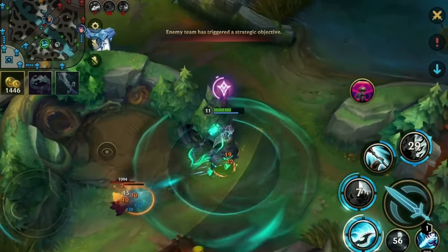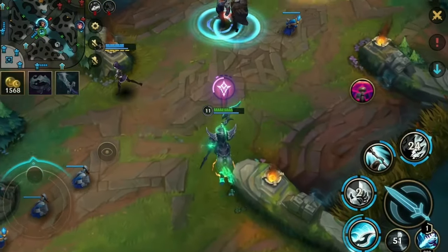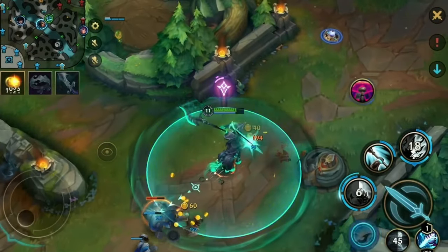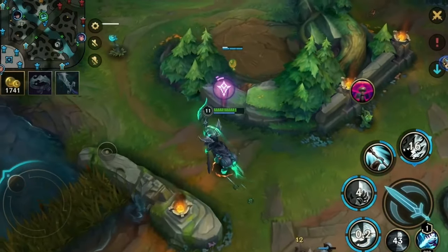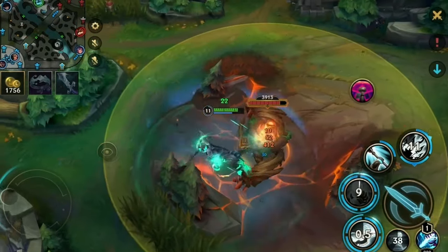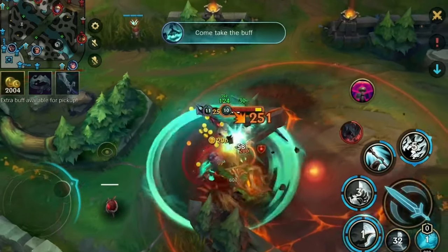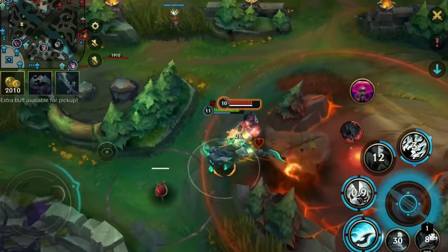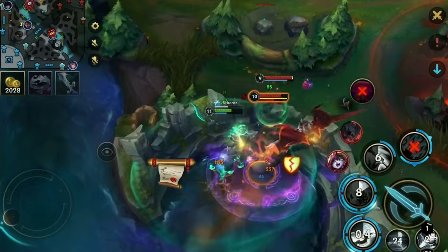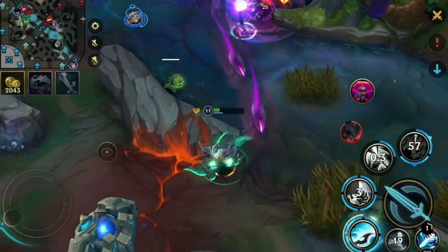My team doesn't want to push this wave, so I'll just put it upon myself and quickly take it. Now with the enemy Red Buff being available, I take a small detour in broad daylight and try to take it. The Aatrox will not be very happy about that — but I yoink it away from him, so the Aatrox is really pissed right now. But the Aatrox's girlfriend Delulu is making his appearance and they are really trying to kill me, so I have to bail out.